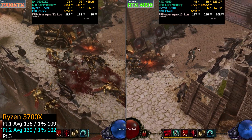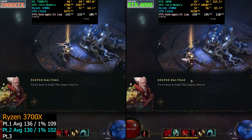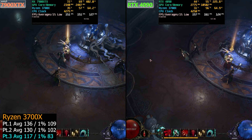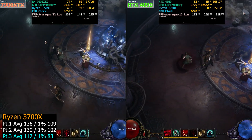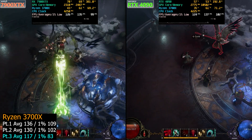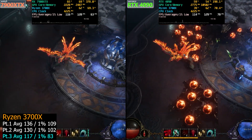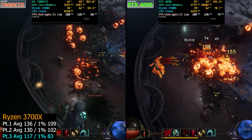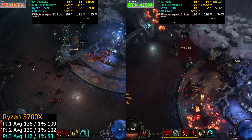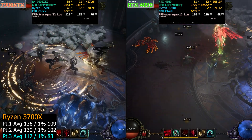The next area will be a little boss battle. The 7900XTX and 4090 numbers were pretty close, although the 4090 was a little ahead. This battle gets a little bit intense — we have to keep this NPC alive and survive waves of enemies and a boss battle at the end. For the 3700X, we had 117 FPS on the averages and 83 FPS on the 1% lows. The 7900XTX and 4090 were practically the same: 117 averages for the 4090, 116 for the 7900XTX, and 83 FPS 1% lows for the 4090 versus 82 for the 7900XTX.